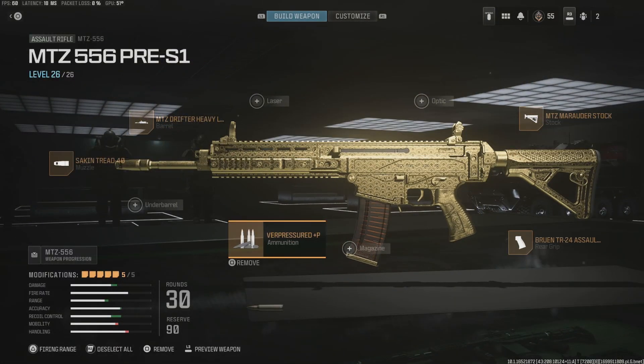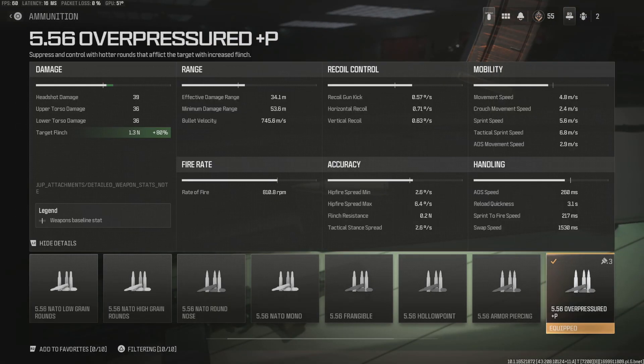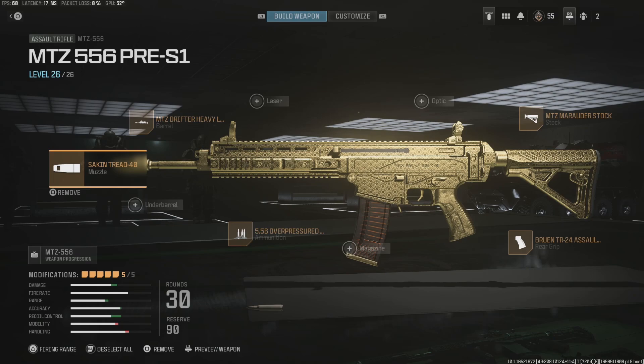We are rocking the 556 Overpressured P ammunition. The goal here is to add more target flinch — the target flinch we are inflicting is plus 80%. This can be annoying and give you some advantages when dealing with other weapons like the Holger 556 or anything that classes a little bit higher than the MTZ in the meta.